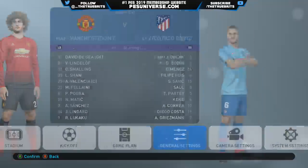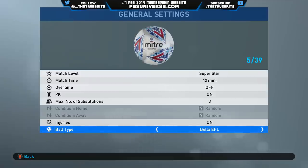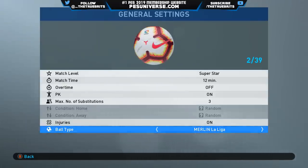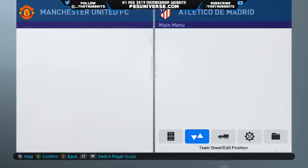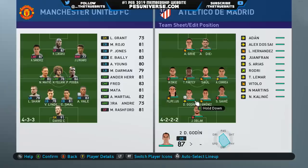We'll be playing on Superstar, 12 minutes. I've got a couple of new balls as well. If you want to know about modding I'll probably do a video about it later. Sider — S-I-D-E-R — is what I'm using. You put it in the folder and then basically you get your CPK files, use a little program to extract them, put them in another folder. It means I can now add new scoreboards, new balls, new stadiums and everything else.